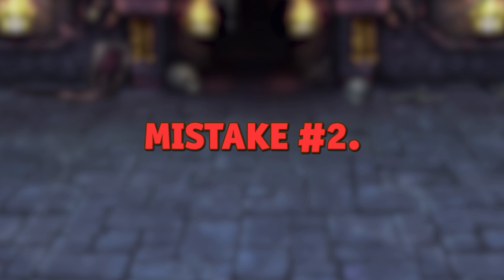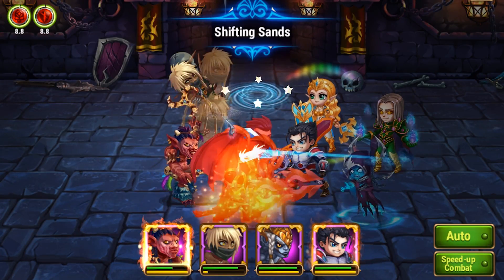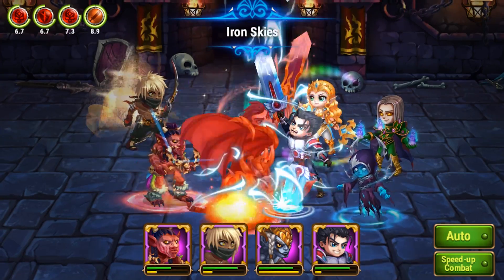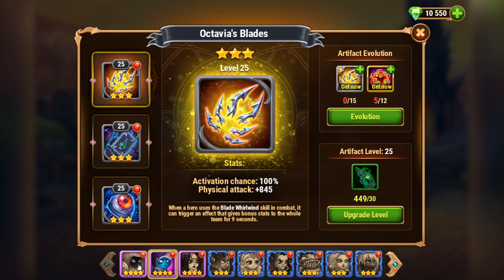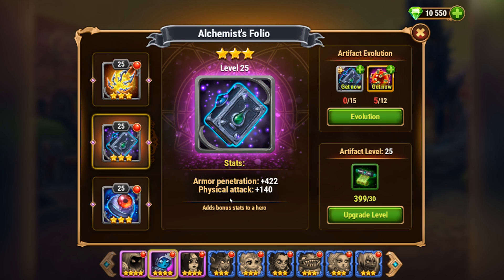The second mistake is similar to the first one, but this time it's about artifacts. Artifacts play a crucial role in the game. Your success in battle and in the mission as a whole will depend a great deal on how synergetic and well upgraded your artifacts are. So before leveling them up, thoroughly examine which effects they give to your heroes. Early on, when you don't have many artifact resources yet, distribute them among different artifact types.